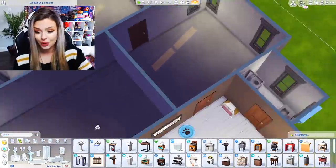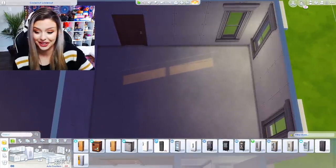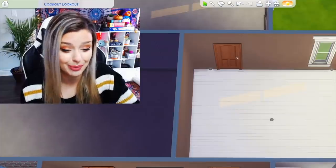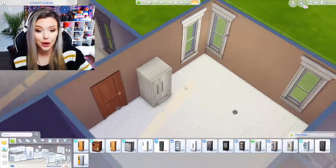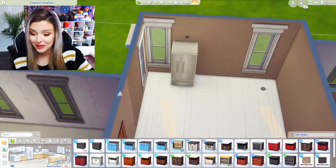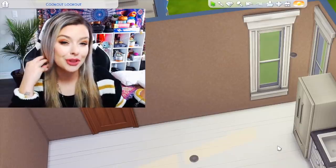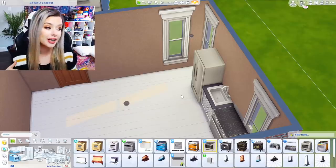Moving along — kitchen. I would just fill it up with random stuff. Let's do our kitchen — with the disaster lighting. Probably would have done flooring and wallpaper exactly the same. I'm having a blast just completely messing this build up. Would have used this fridge, but no color — absolutely no color. I would have used my counters, probably just these ones. Sink, oven — that's it. No garbage, probably didn't think about that. I would have added the garbage later when my Sims were trying to find a place to put it, but not in the initial build.